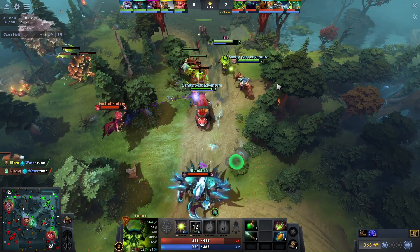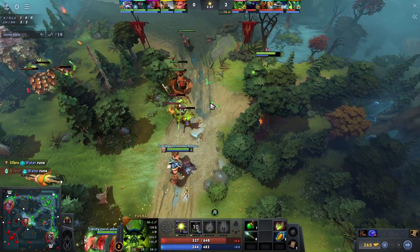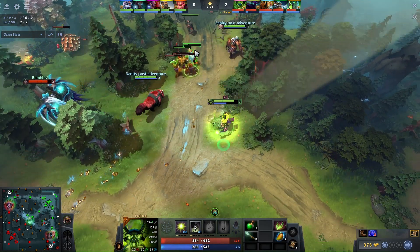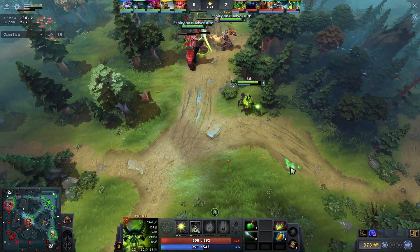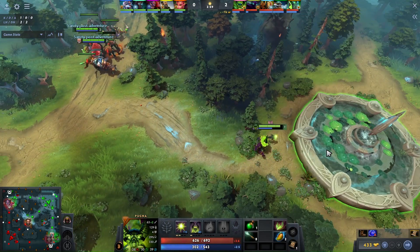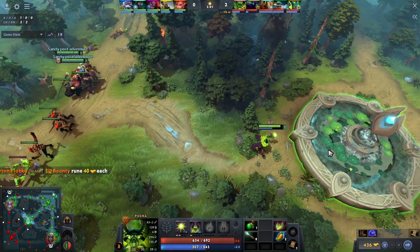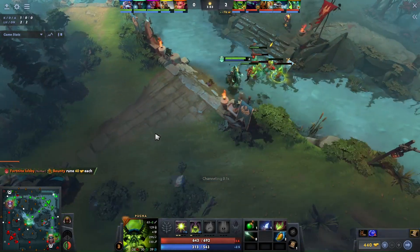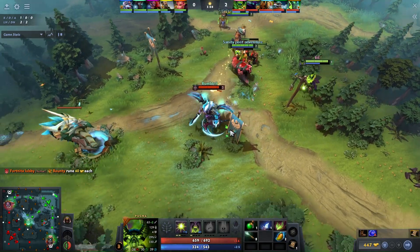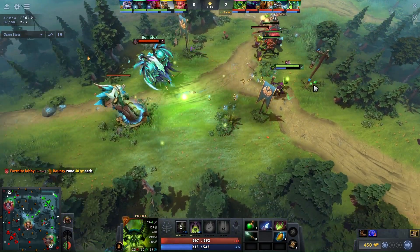Your priority in the laning phase should be to get arcane boots and start spamming your blast on the tier 1 tower so you can enable your core to farm the enemy's jungle. With arcane boots, Pugna is free to rotate anywhere on the map and pressure the enemy tower. The easiest approach is: once you've taken your lane's tower, move to the middle lane, place a Nether Ward, and start taking the middle tower. It is really hard to defend towers against Pugna with a Nether Ward placed in the area.